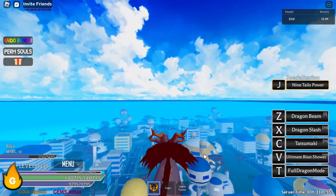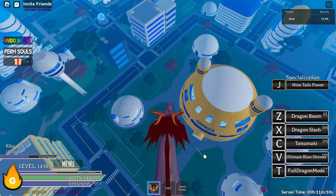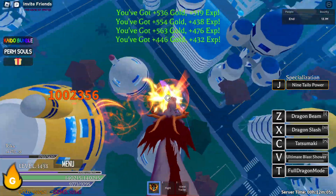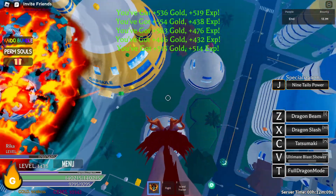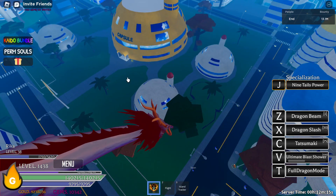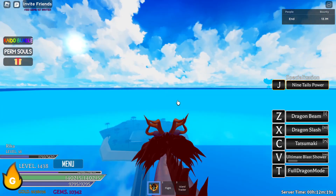You can just stand right here, press V, and it kills them all — it killed Vegeta as well. So it kills these four enemies and Vegeta — yeah, it has a really huge AoE.